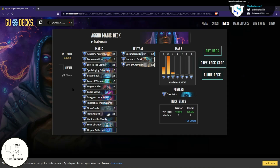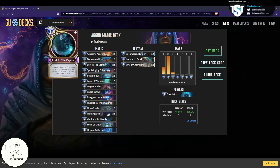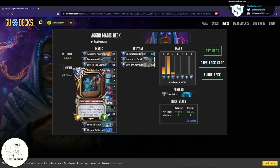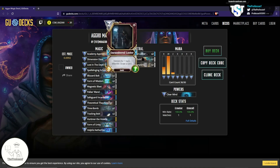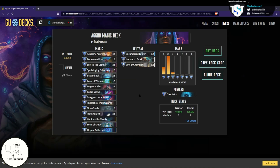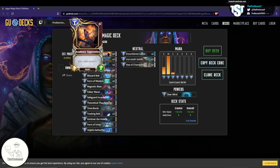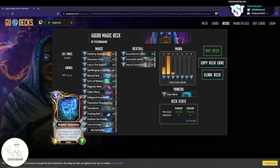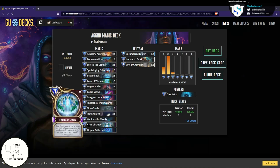Sure. The way a Lost in the Depths deck works is you stack your deck with a lot of cards at the same cost — in this case, things that cost 2. There are 20 cards in the deck that cost 2. You play Lost in the Depths on any 2-cost creature. A lot of the 2-cost cards are creatures. You can also do it on your opponent's creature, which is key — if your opponent has a 2-cost creature out, you can target that and it'll still thin your deck. That gets rid of every 2-cost card in your deck and draws cards, leaving you with only combo pieces.